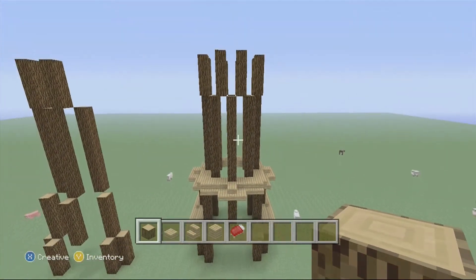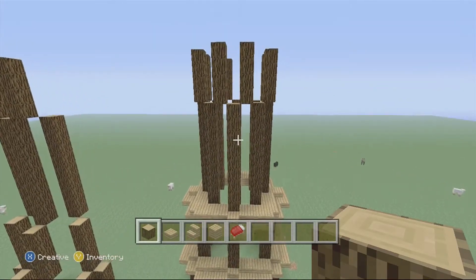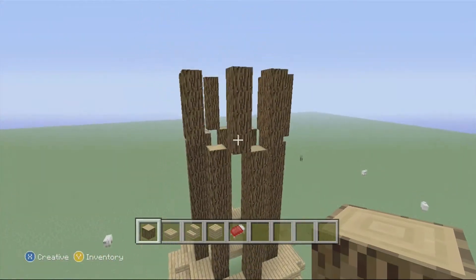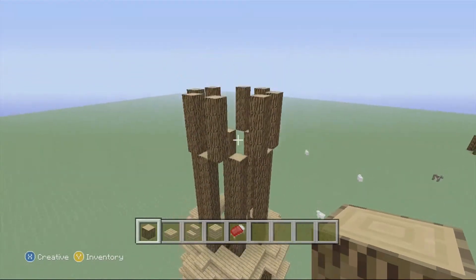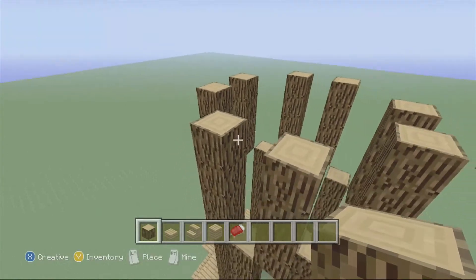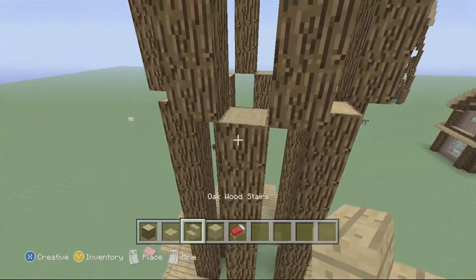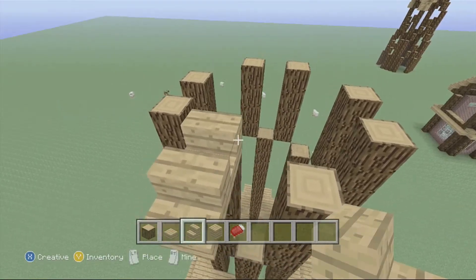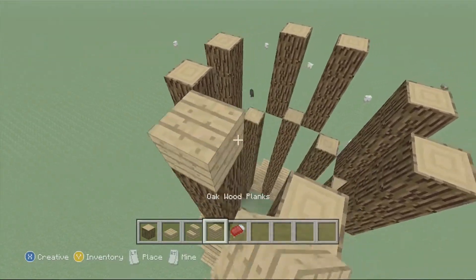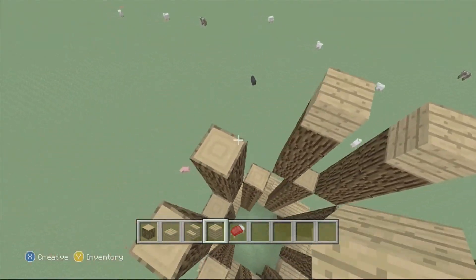Now you get something looking like this, and that is what it looks like. To make this easier, go ahead and place blocks over all of the spruce wood.